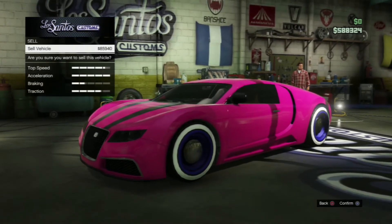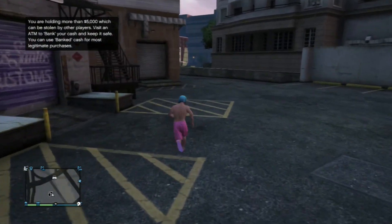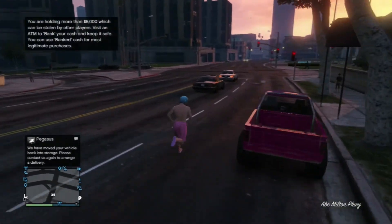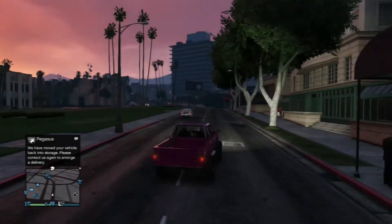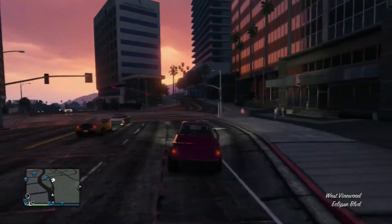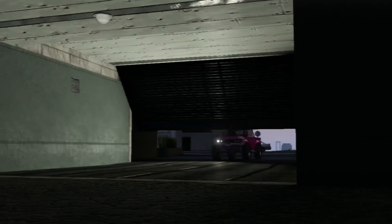In order to keep repeating this glitch, you have to keep buying the Karin Rebel every time. To prove the glitch worked correctly, there should be a Pegasus notification that pops up on the left side of your GTA screen — that tells you your car is back in your garage, like my Bugatti is back in mine. From there, drive all the way down to your apartment or house, and your car should be in the garage like nothing ever happened.